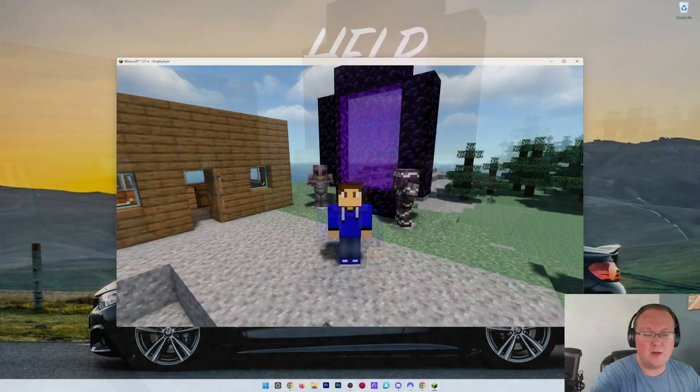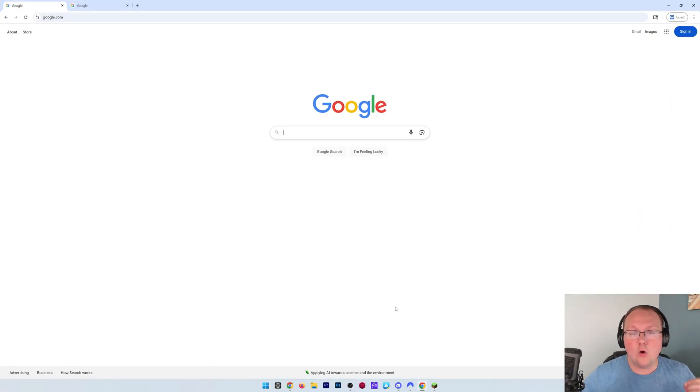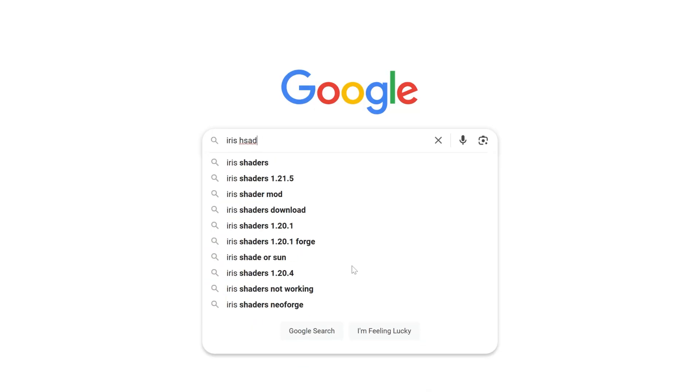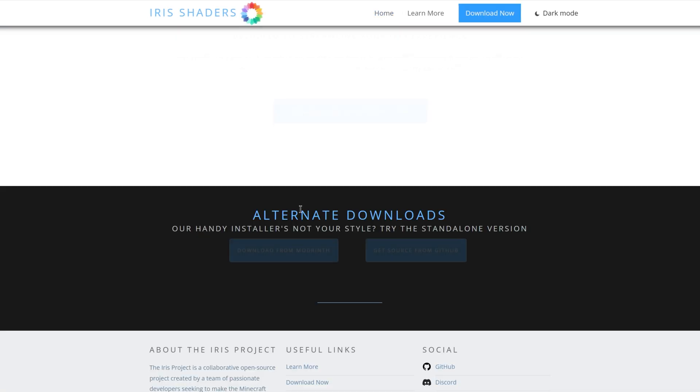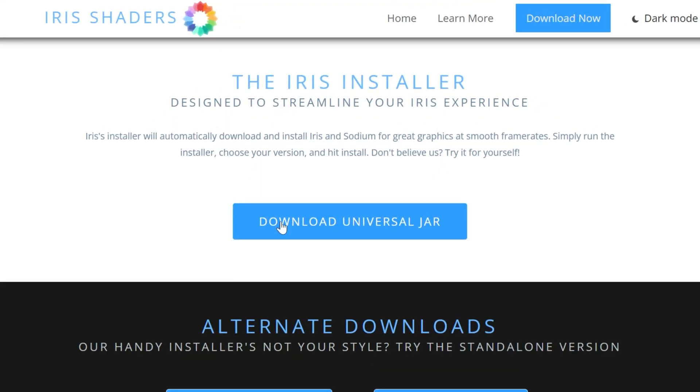First things first, we want to go to Google, where we can search for Iris Shaders. On the Iris Shaders website, which is the first link here, we can go to Download Now. Then you want to click the Download Universal Jar.